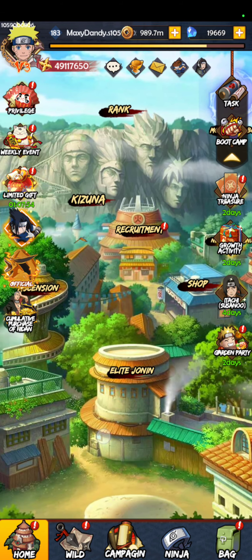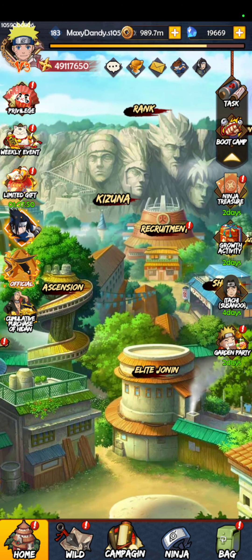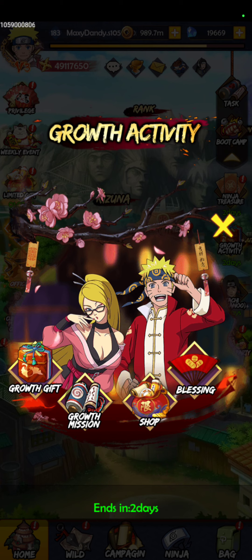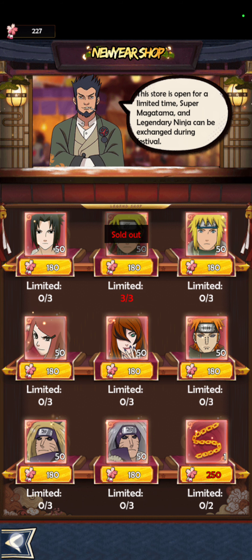Alright, so for the next video, I'm going to talk about one of my favorite events in the whole game, which is Growth. Growth is this beautiful event where you can get one of the most powerful ninjas, which is Naruto Sage, in company of so many others. But Naruto Sage is the main character in this Growth event.